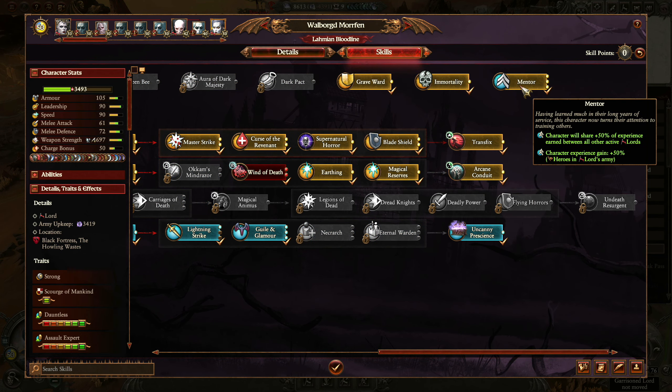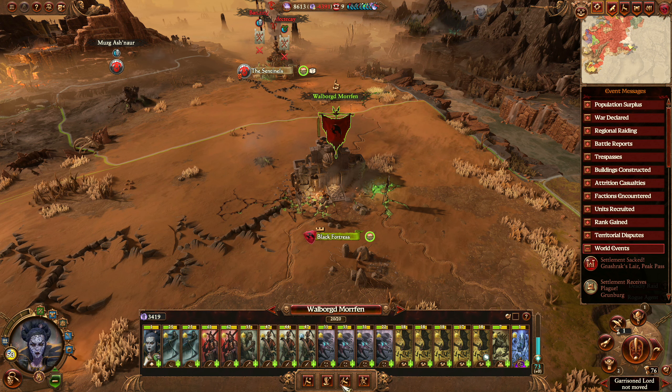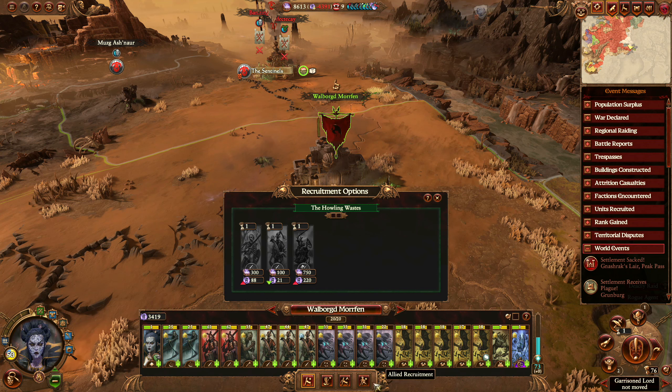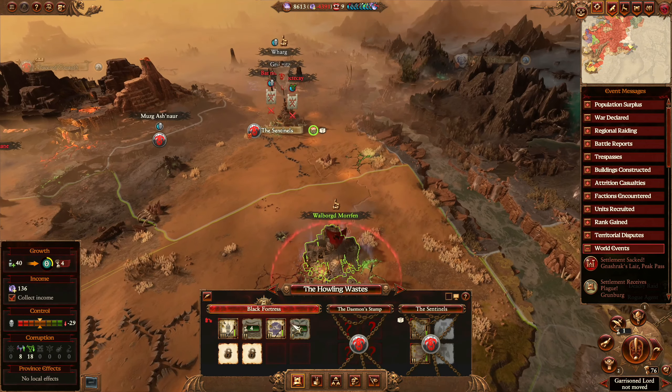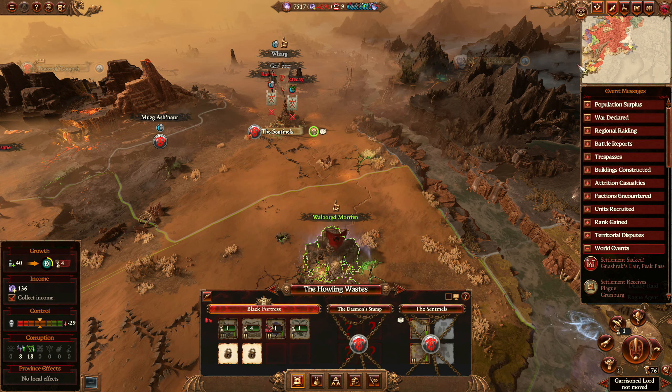So we'll get the Mentor maxed out. Brilliant. We'll chill out here. I don't think I want this so we'll demolish it.